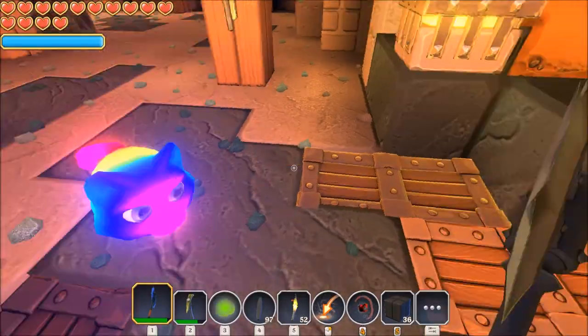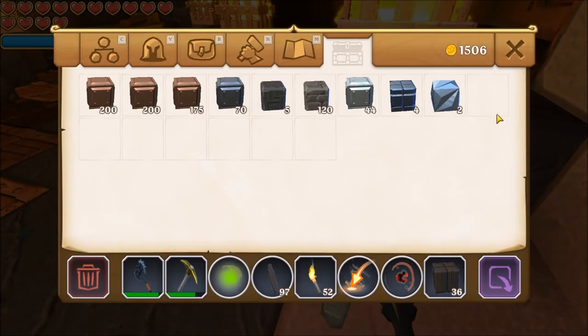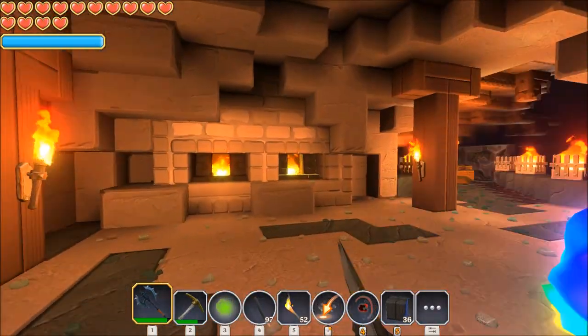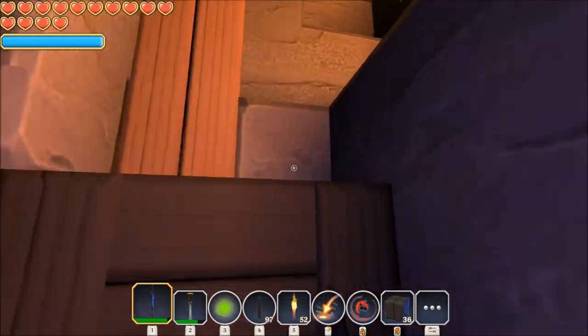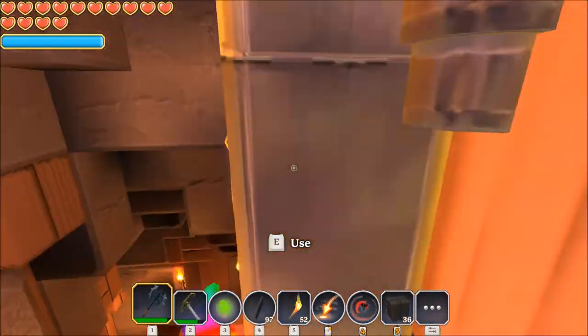Getting our nice new tools with our Titanium is gonna be really nice and make that a lot easier for us - all the Titanium we collected. But we're gonna have to upgrade this, which means we're gonna have to go get more Anothricite. We're gonna have to get more of that to be able to upgrade and smelt - it's just like a whole rabbit hole that goes real deep. So we're gonna take a break from all the grinding today.